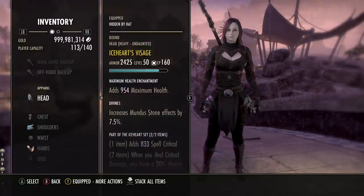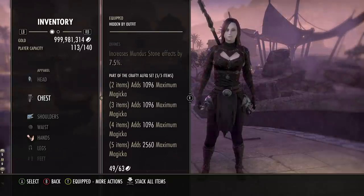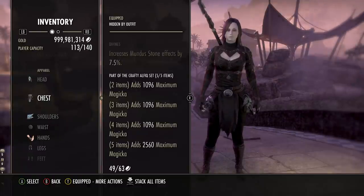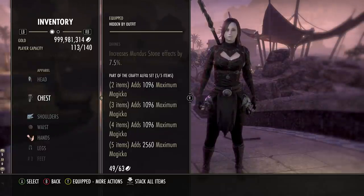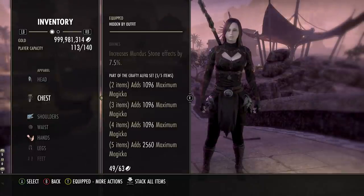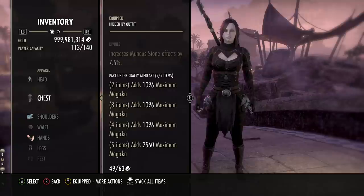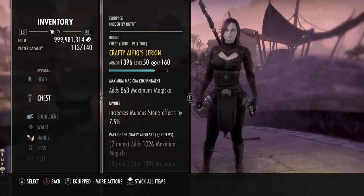For the second 5-piece set I went with Crafty Alphique — a great max Magicka set. All the bonuses are max Magicka, which is what gets us well over 40k total Magicka on the build. Max Magicka helps a lot with the vampire spammable since it scales with max Magicka and spell damage. This is a non-trial setup for easy solo play; you can substitute trials gear if you want. Crafty Alphique can be farmed yourself or bought from Guild Traders — it's from the Elsweyr chapter, so you'll need access to that.